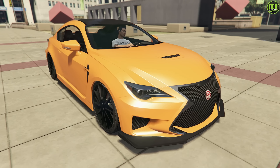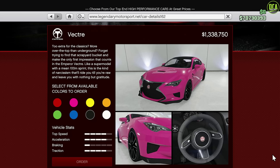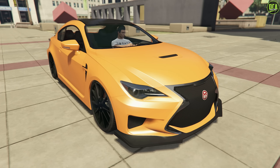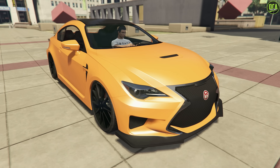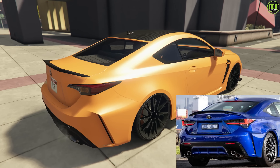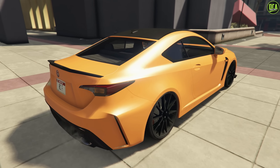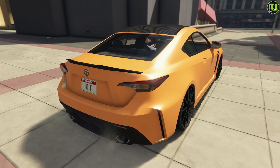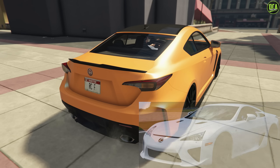Continuing to number 8, we have the Emperor Vector. This car is available from the Legendary Motorsport website for just under $1.8 million and a trade price of about $1.3 million. It's primarily based on the 2020 Lexus RC F. This one is super spot-on — there are very minor differences in the headlights, the grille trim, and the taillights, but the rest of the car is very well done. Rockstar did a fantastic job with this one. Now, add an LFA, Rockstar, please!